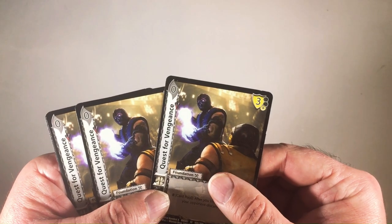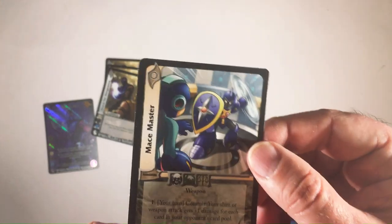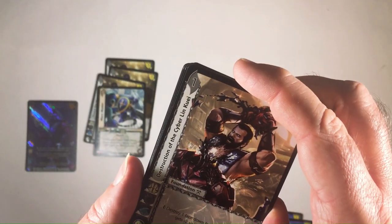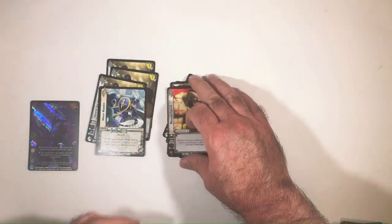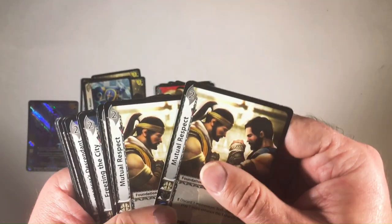I kind of like freeze tactics for him. Looking at the foundations: first we have zero-cost foundations — we're going to Quest for Vengeance, three of those. And we have a Mace Master. For ones, we have Destruction of the Cyber, then Q, four of those. We're going to Live to Die, three of those.